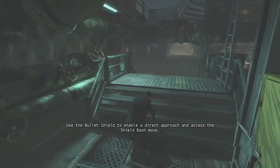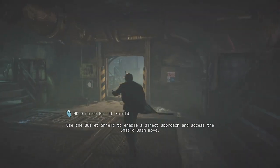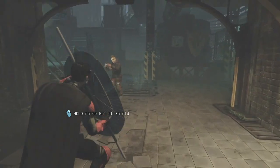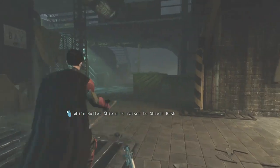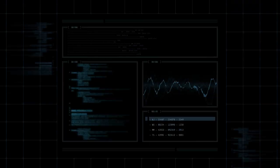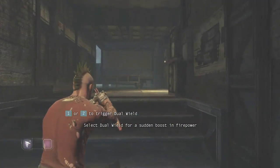Use the bullet shield to enable a direct approach and access the shield bash move. Select dual wield for a sudden boost in firepower.